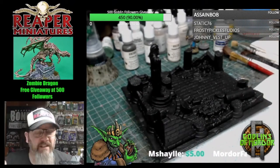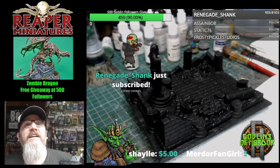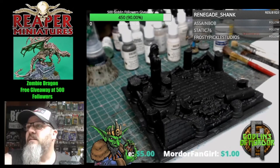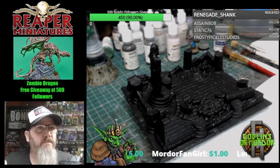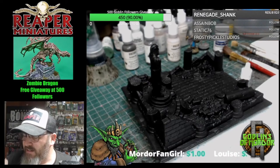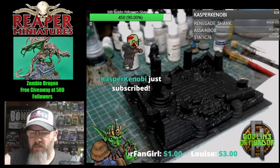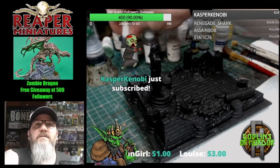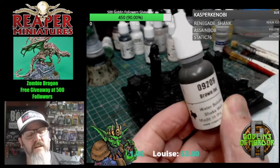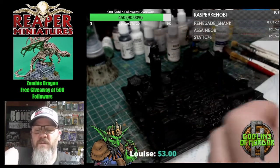What I'll do is start getting some paints on my palette and we'll make a start. We're going for some greys today. Thank you Renegade Shank for subscribing and welcome again. I'm putting some greys on the palette — that noise is my Warthog, my little paint mixer. I'm using some light greys and we'll go into some other different colours as well. We're actually going to be using Reaper's paints. Thank you for subscribing Casper Kenobi. We're going to be using some brown ink.